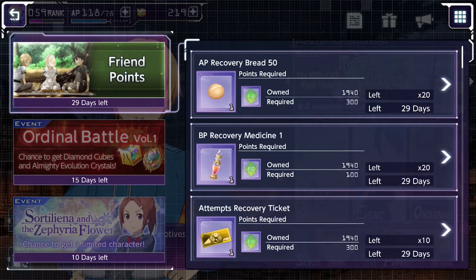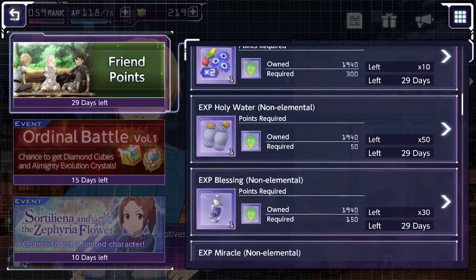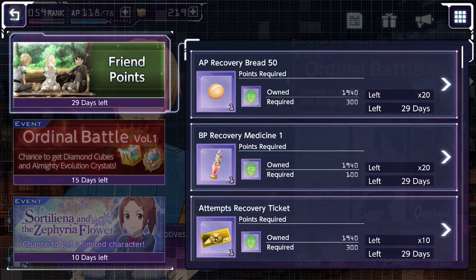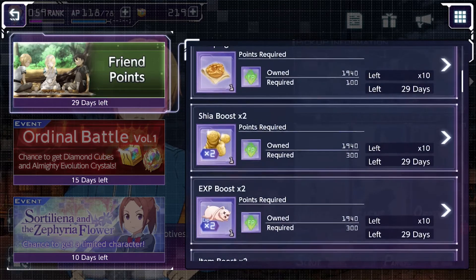Starting with the friend shop, what I buy from this shop is AP recovery bread, BP recovery medicine, the attempts ticket, and EXP boost. Those are the things I buy. Sometimes you run out of stamina so you gotta buy those, and when you're leveling up a character you can grab an EXP boost if you don't have one. It's useful.